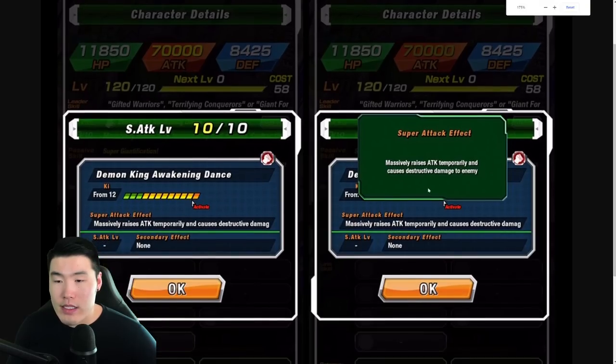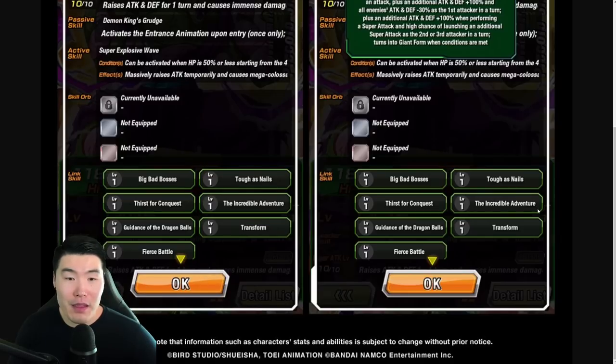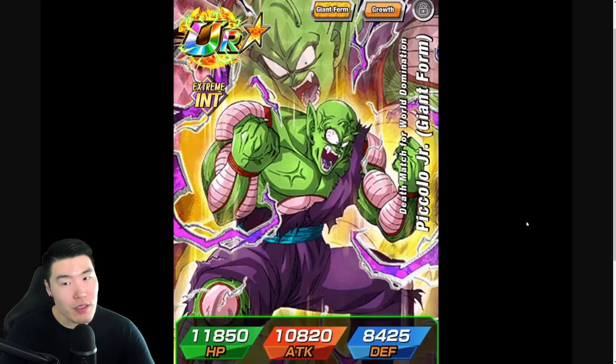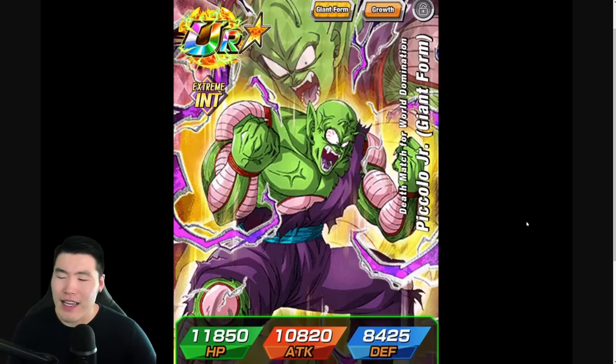The giant form's Super Attack massively raises attack temporarily and causes destructive damage. And that's it for Piccolo. I'm not as excited for him as the Goku — I think the Goku is superior, but that might just be the standby skill clouding my judgment. Maybe giant form Piccolo is better in shorter events, whereas Goku is better in longer events where you can get the standby skill going and get the boost from the revival skill. They're both very, very good.